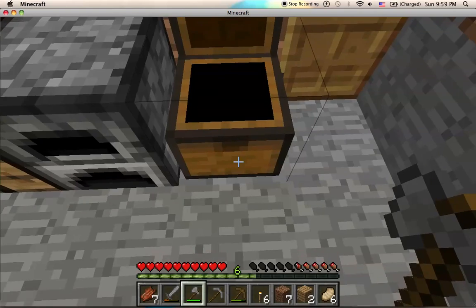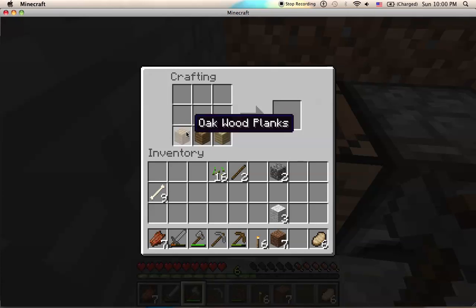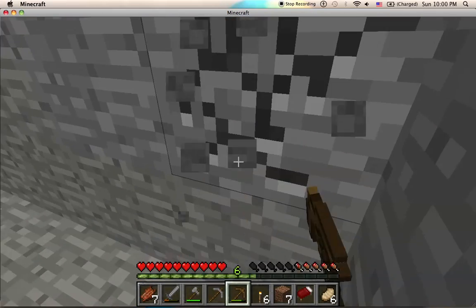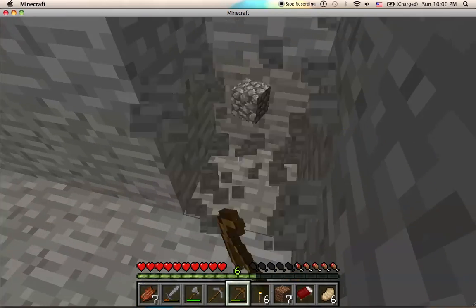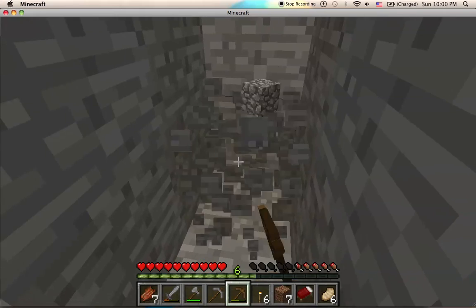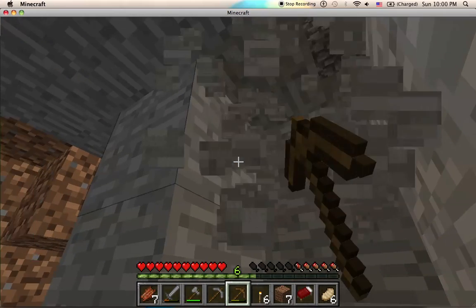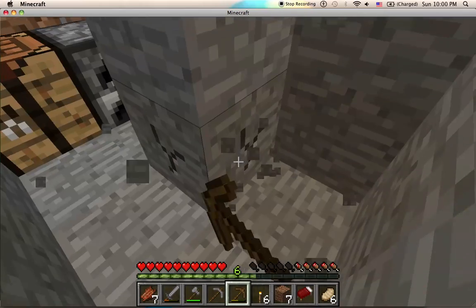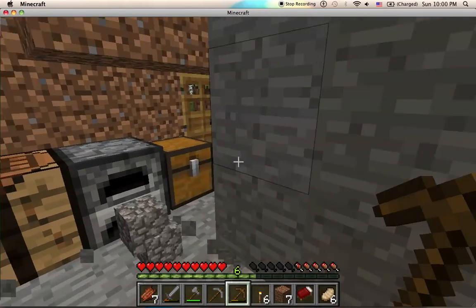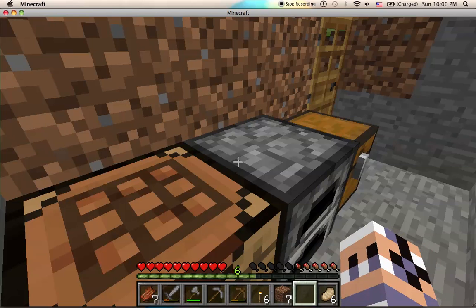Here is something important depending on how you play. A bed lets you sleep at night so you can avoid all that nastiness. It also resets your spawn point to where the bed is when you lay down in it. That's more handy just in case you die — which means in hardcore mode it's not too useful. Being able to sleep through a night is nice, but I'd rather go mining.